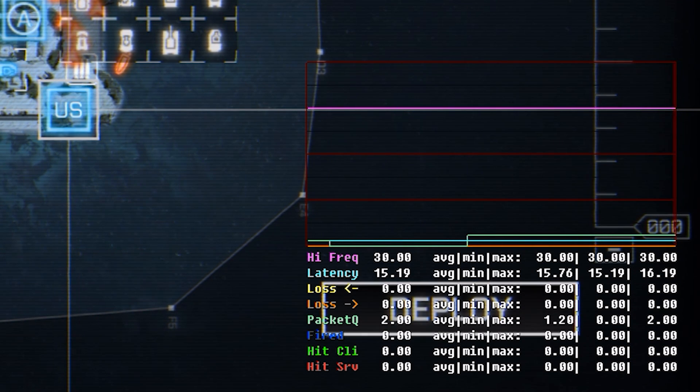The network overlay shows your frequency tick — that's your high frequency there ranging from -7 to 30 — your latency, which is your actual latency to the server (in this case on the test range, so it should be low), your packet loss coming back and your packet loss going to the server, your packet queue which is your quality packet buffer — that should typically be no more than four — and then the last three values show your hit detection: what you actually fired, whether your client detected the hit, and then your server returning confirmation that it did register the hit.